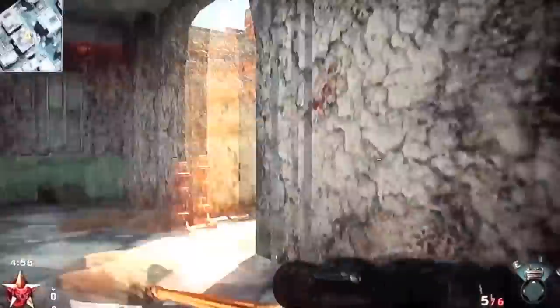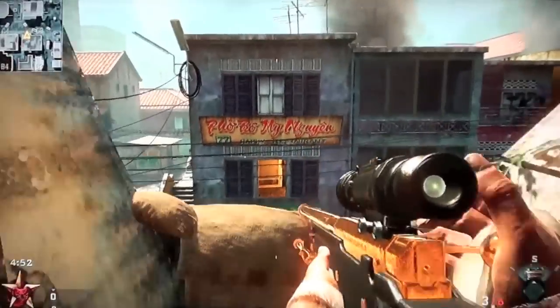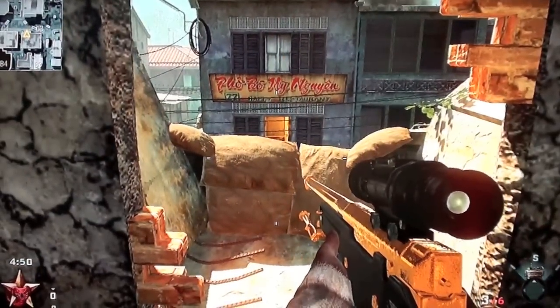The douche spot continues from the maneuvers, just up here. It got the name douche spot because it's like a bunker — it's very hard to shoot at people up there.